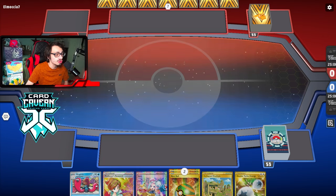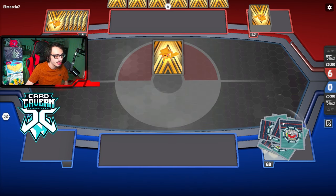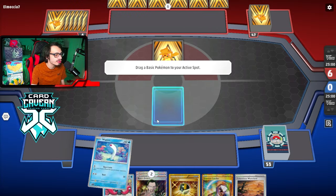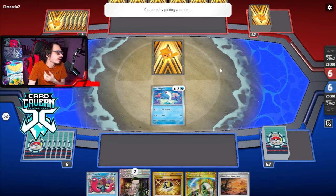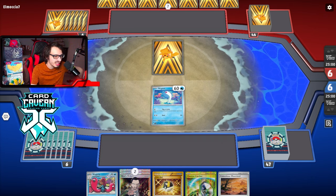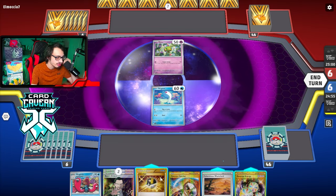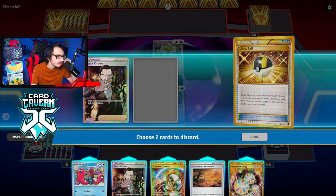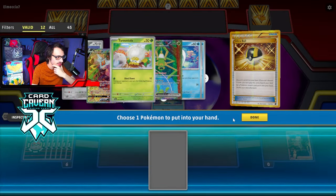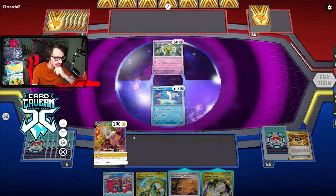Let's get into this game here with Wugtrio. We start off with a Mulligan — that would have been a good hand, Double Nest Ball, Double Turbo Energy, Wugtrio. With the new hand, we've got a lot of Gust cards but not much else. We'll see what we're up against. We need to get rid of the Boss — it's like the only card in hand I can reasonably discard. We're not even going to bother putting the Reversal Energy on, not worth it. We'll just Instant Charge and see what we got.